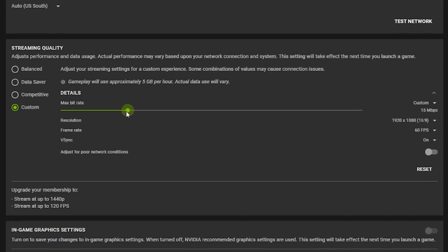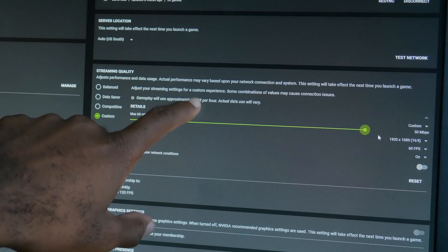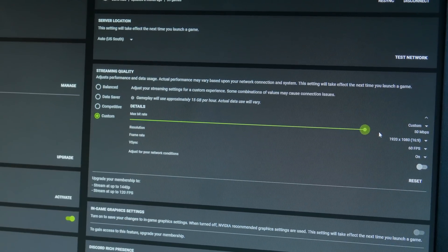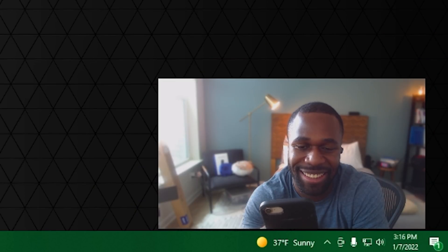Have I convinced you yet? If not, totally understandable, because it's not all sunshine and roses. Firstly, there's data consumption — it can easily reach 15 gigs an hour on the free version, and then double that on the premium versions of GeForce Now. So if you have a monthly data cap, you must monitor this, otherwise you will get additional costs. And then there's the queue system — if you're playing at a busy time and a lot of computers are booked, NVIDIA will put you in a queue. The longest I've waited was about 25 minutes on Christmas evening, and when you're sitting there scrolling through TikToks waiting for your queue to pop, it kind of feels like an eternity.